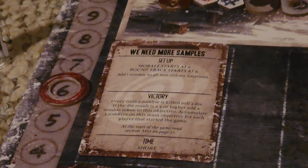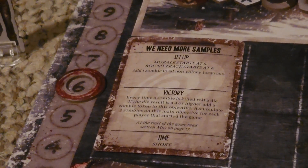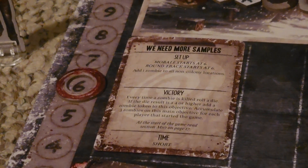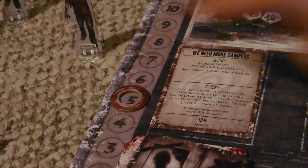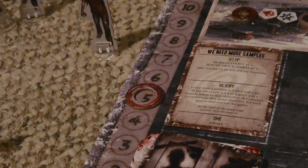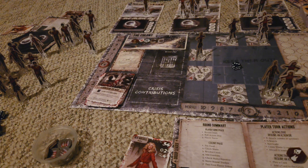Once the zombies have been added to both the colony and non-colony locations, the next step is to check the main objective. You're going to check and see if at that point during the game the main objective's victory condition has been met. If so, regardless of where we are on the round track, the game will immediately end. The next step will be to move the round track down another round, indicating the countdown for the rest of the game — if the round track also reaches zero, the game will immediately end. The last step is that the first player token will be passed to the right, where play will then start back over at the player turns phase, going clockwise.